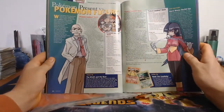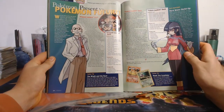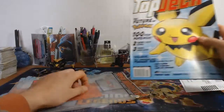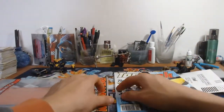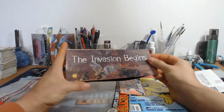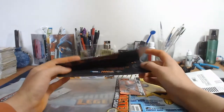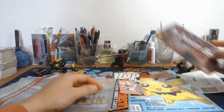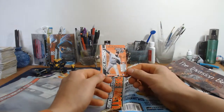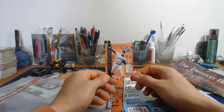I don't even know what's all in here, but there's some stuff for Pokemon - Presents Pokemon Future. Interesting. Anyway, we'll do some more in-depth stuff on this. But the reason why you guys are really here is for this booster pack, so we'll see what else we got inside here. The invasion begins - I don't know what this is, something from Magic the Gathering. And this is a Joe Nathaniel baseball card, starter for the Giants.